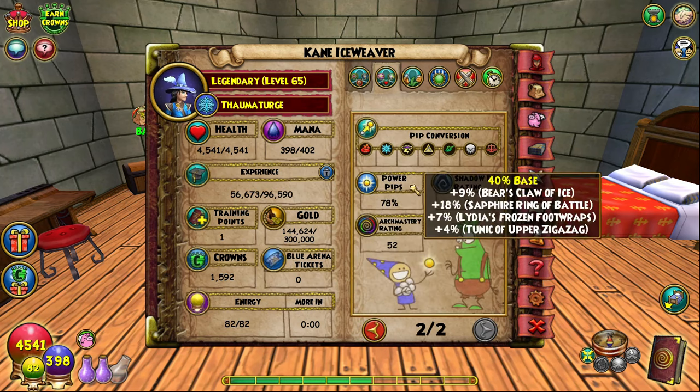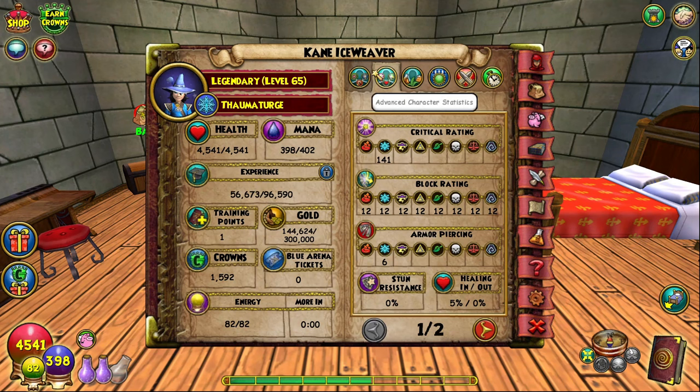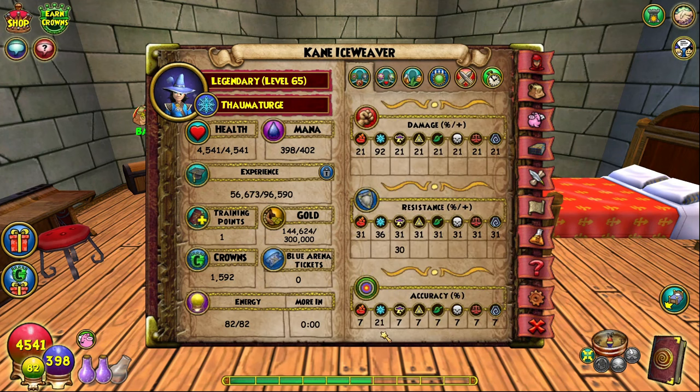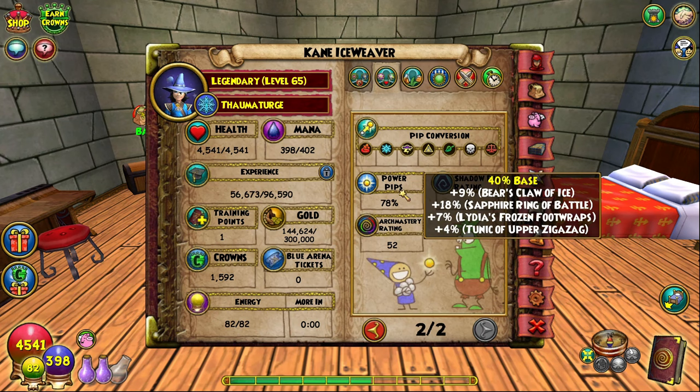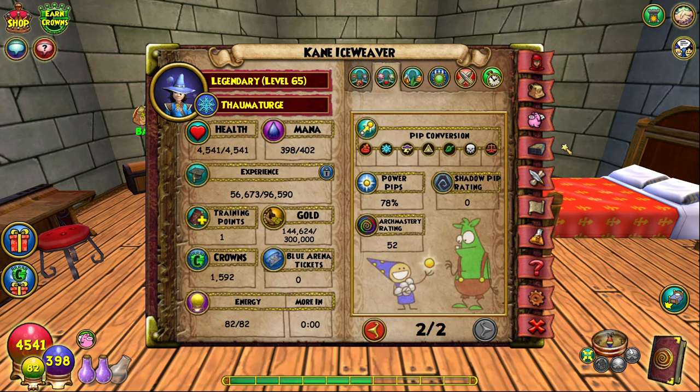We have 78 power pip, which I know is a little low, but I wanted to prioritize accuracy because I did not want to fizzle anymore, so I had to use jewel slots on accuracy instead of pips. You still should get power pips a decent amount of the time, and you'll fail pip every now and then — 78 isn't horrible. But the gear just doesn't give a lot of power pip; it's just how it is.